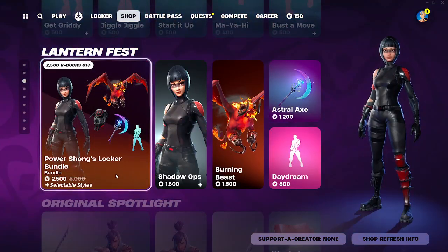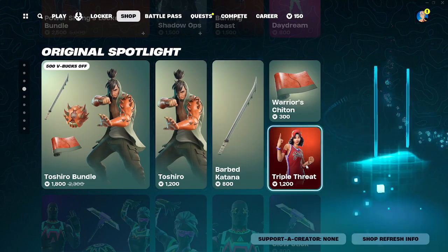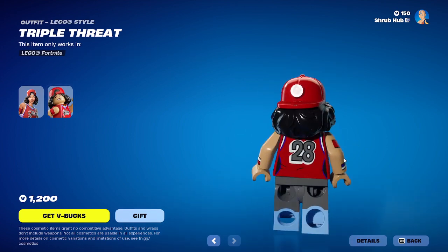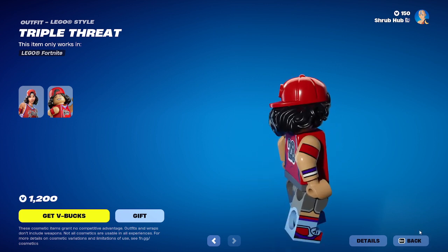Same with the Power Shoudans Lotto bundle, same with Toshiro's bundle. We also have Triple Threat here, she's back. Triple Threat's from season 4 and this is her legacy style. In my opinion, they should give her a backbling — they should simply give her a basketball as a backbling, that would be kind of cool.